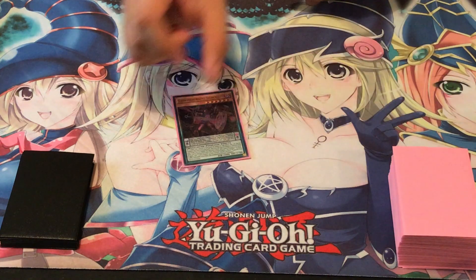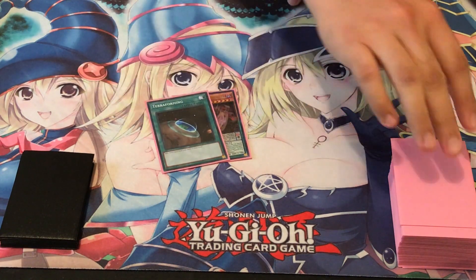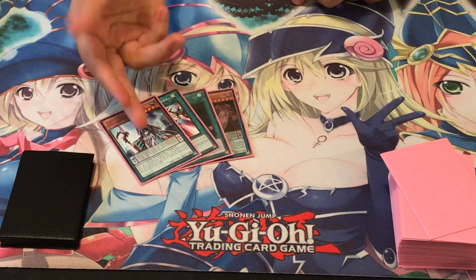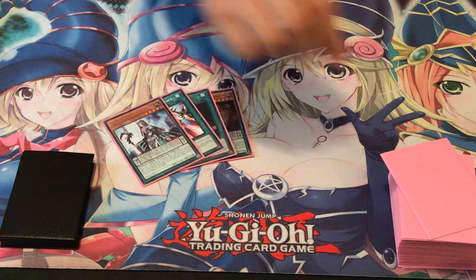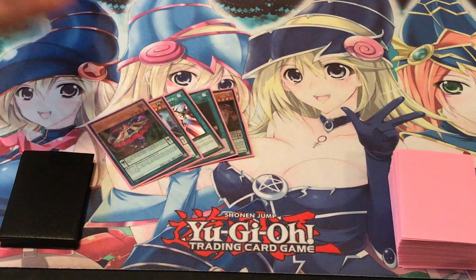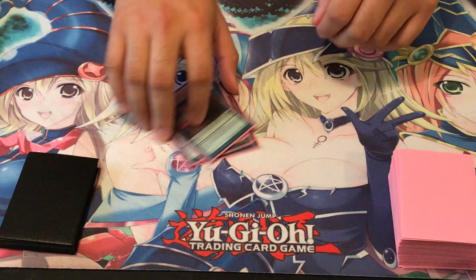So let's see what we open up here. I already shuffled the deck, so don't worry. We got a Chronograph, a Terraforming, a Spiral Flamestrike. Perfect — this is the one card that really turbos this deck really well. Magical Abductor is definitely a great start. And Curtain Riser — great. So where do we start off from here?